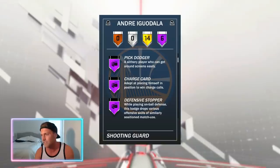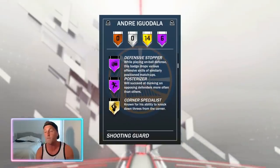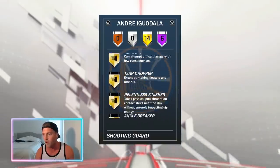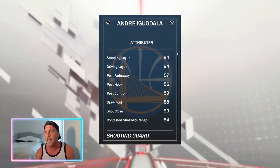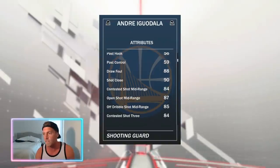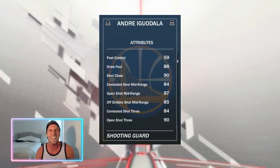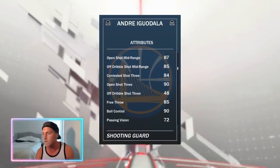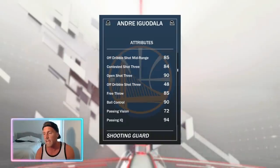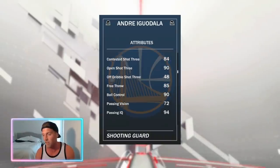Chase Down Artist, Pick and Pocket, Pick Dodger, Charge Guard, Defensive Stopper, Posterizer, along with 14 other very nice gold badges. No limitless range. 94 layup, and for layups he's got 88 draw foul, which I feel like Iggy gets to the line more than that but whatever. His shooting is okay, 87. 93 three-ball is good enough. Free throw of 85 is very generous seeing he's not very good at the line.